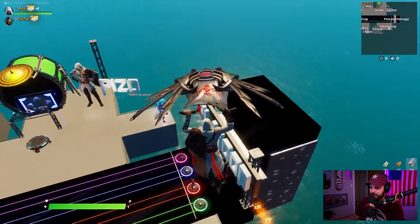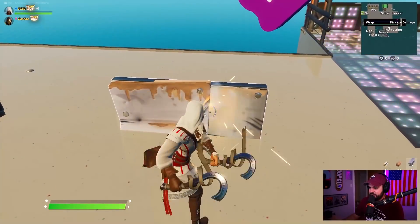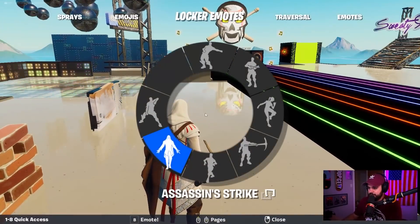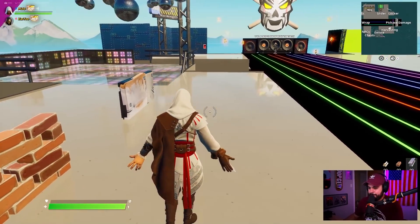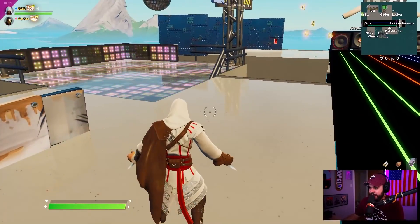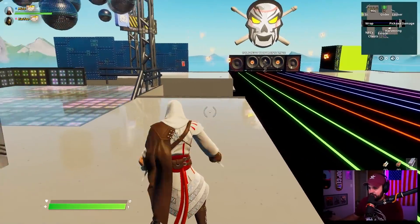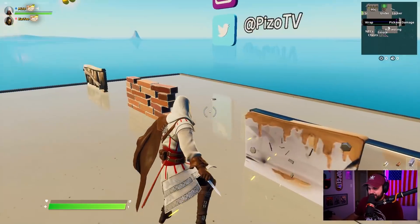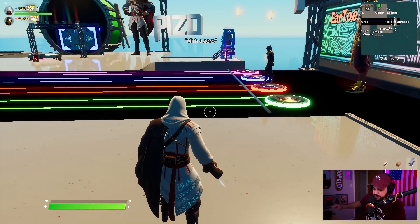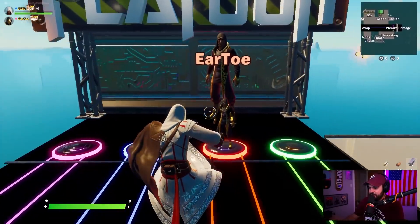Blade Raven is the perfect glider for Ezio. For the harvesting tool, you can use whatever tools you have equipped — these look really cool. But the built-in emote, Assassin Strike — it takes place of your harvesting tool. It's the same swing animation as the superhero tools you can change colors on. I really would have loved to see a two-handed animation here.